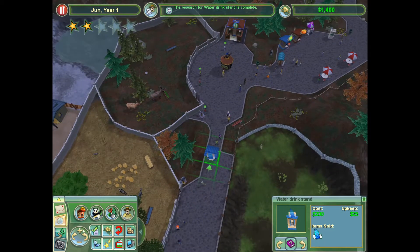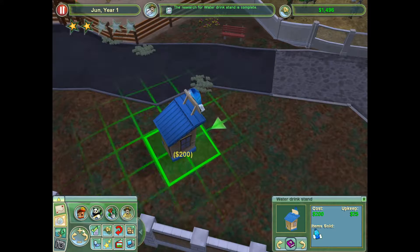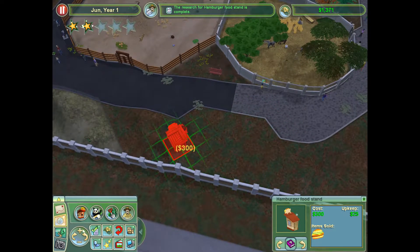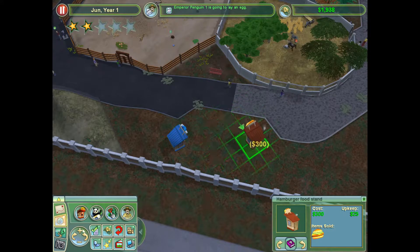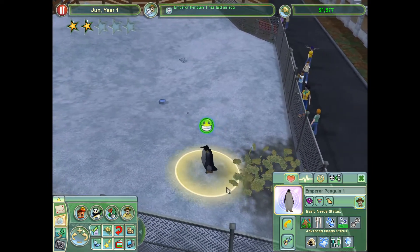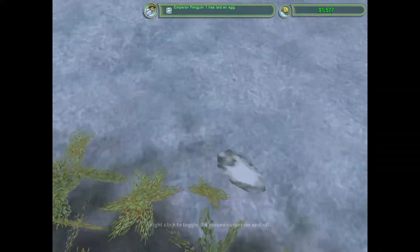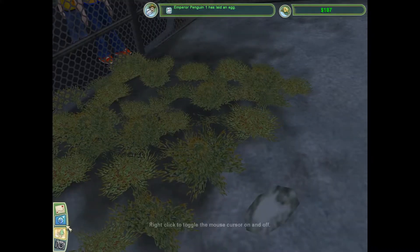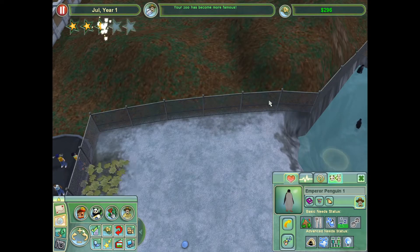Water drink stand — oh yeah, I remembered that. I'm gonna put this one here, and hamburger food stand right there. So we want it to look like this. Emperor Penguin 1 is going to lay an egg! I can barely see it — it's in the Arctic moss, which I guess is understandable; you want to keep it warm. Unlike in real life, they don't carry it around in their little pouches. I wonder how cold this exhibit really is — I've got snow in here.